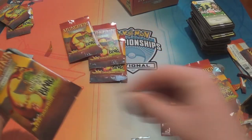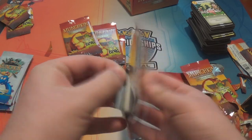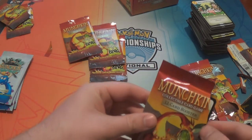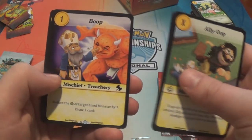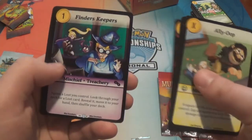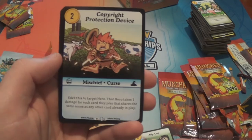We're going to have to do that. Alley-Oop. Meat Shield. The Shredder. Boop. Hunting Guide. Beast Begone. Expensive Care Unit. Bullrog. Finders Keepers. Copyright Protection Device — that's a very rare we haven't seen yet: two gold mischief curse.